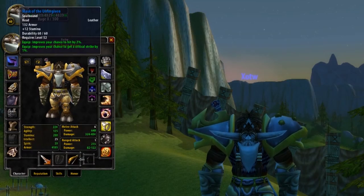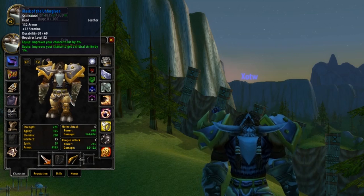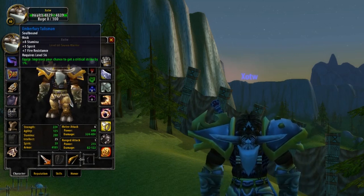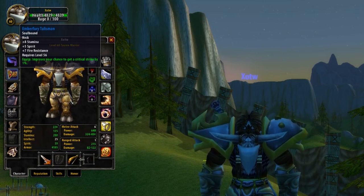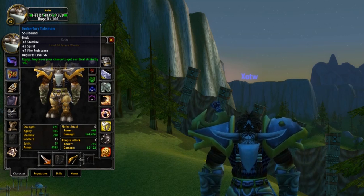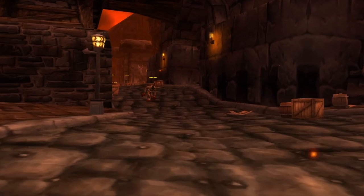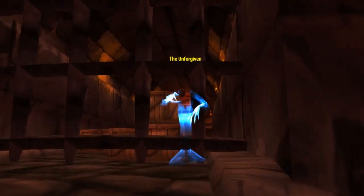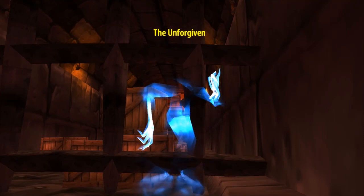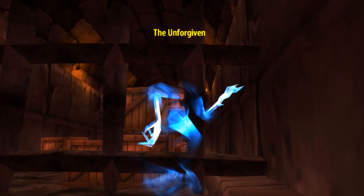Starting from the top and working our way down, we're first going to start with Mask of the Unforgiving. Despite this being leather, there just isn't nothing that can compare to it early game. 2% hit is absolutely huge for a pre-raid item. And on top of that, you've also got that 1% critical strike and even 12 stamina. In terms of itemization, this helmet is just insane. So at the drawback of a little armor, you're going to be at 2 out of our 5% for your hit cap off one singular item. To get this Mask, it's going to be off to Stratholme, and it's very easy to farm. The Mask of the Unforgiving is a drop from the boss named the Unforgiven, and is one of the first bosses you can reach with both the undead side and the living side, but just requires a little detour. You can actually find groups farming just for this item quite often, as you can clear up to the boss in about 2 pulls.